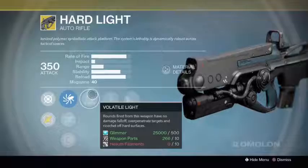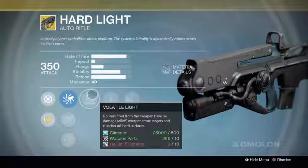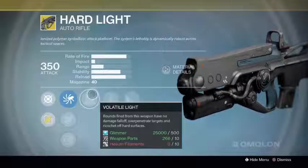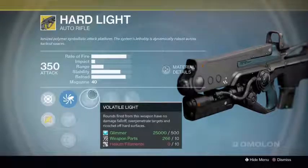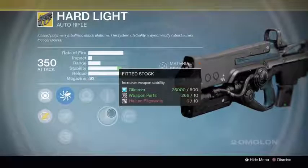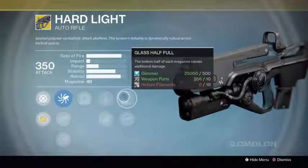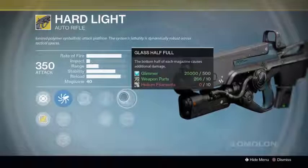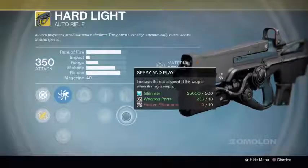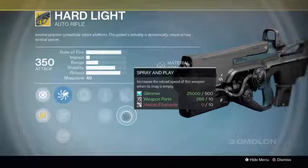It also over-penetrates through targets and has skip rounds, so if you hit one person in Crucible and another person is right behind them, it's going to hit them as well. If there's a wall it'll skip off the wall, which is really nice for small-room encounters. Then it has Quick Draw or Fitted Stock — whichever you prefer — and either Glass Half Full, where the bottom half of the magazine deals additional damage, or Spray and Play, where an empty clip reloads very quickly. With only 40 rounds and a high fire rate, Spray and Play is very handy, but Glass Half Full is equally great.